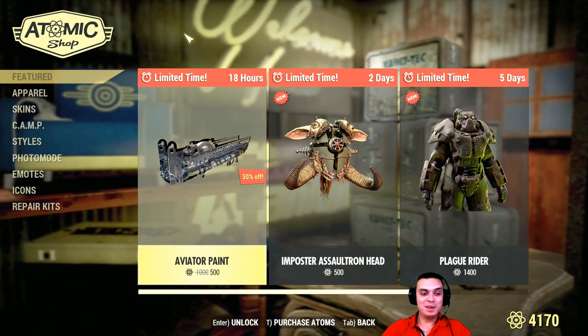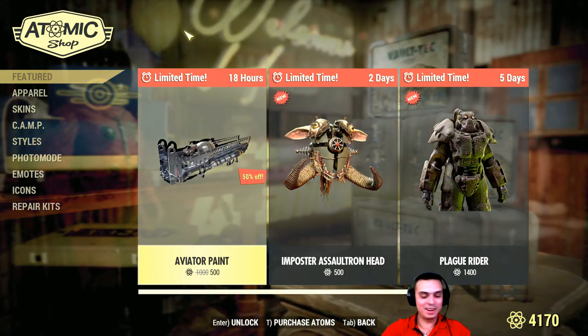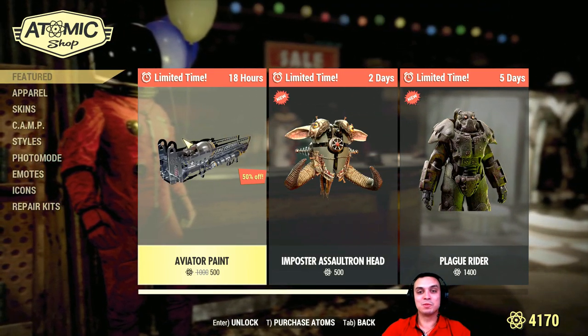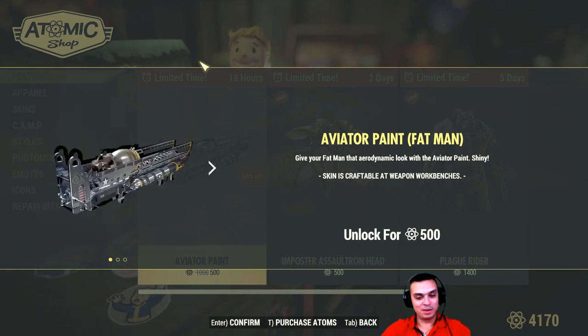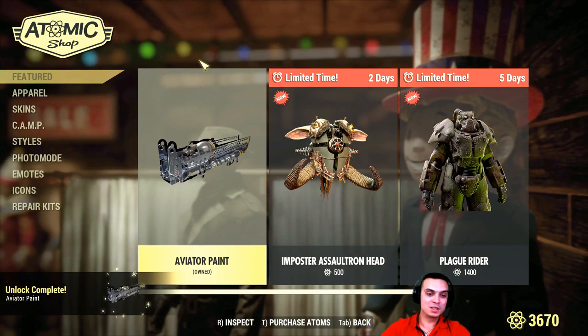So what do we have on the menu today? The Aviator paint — I hope I pronounced that correctly — for 500 instead of a thousand. I was waiting for this to pop up with a discount, and here we are. Man, I'm definitely gonna get it because I was waiting for it, and I'm gonna display it for you just in a moment.